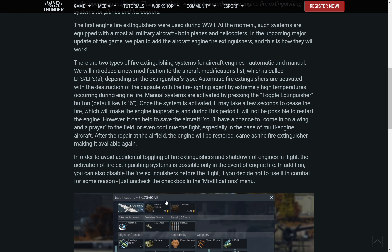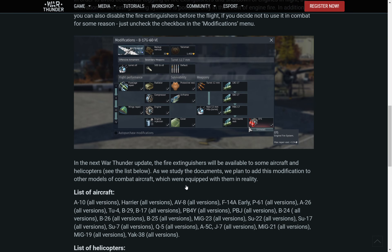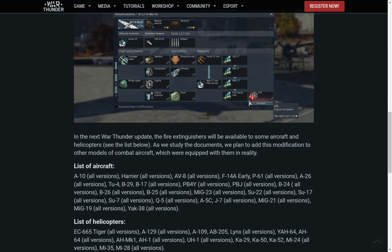In order to avoid accidental toggling of fire extinguishers and shutting down engines in flight, activation of the fire extinguisher system is only possible in the event of a fire. You can also disable the fire extinguisher before the flight if you decide not to use it by unchecking the checkbox in the modifications list.